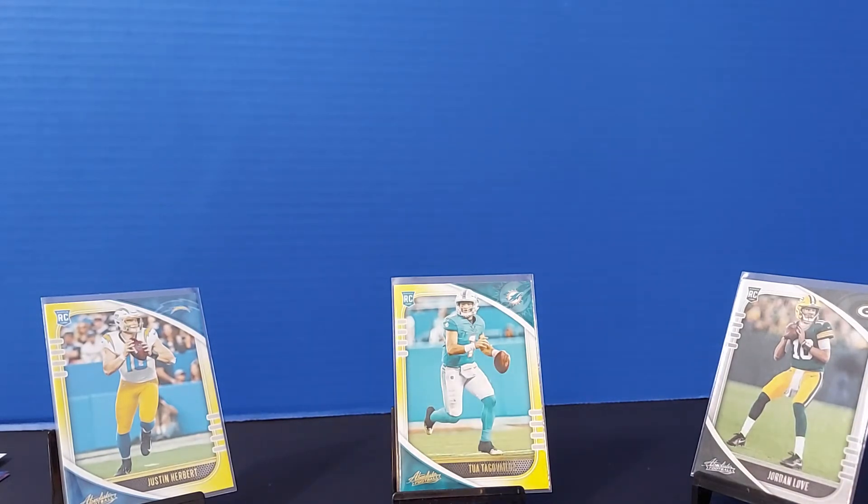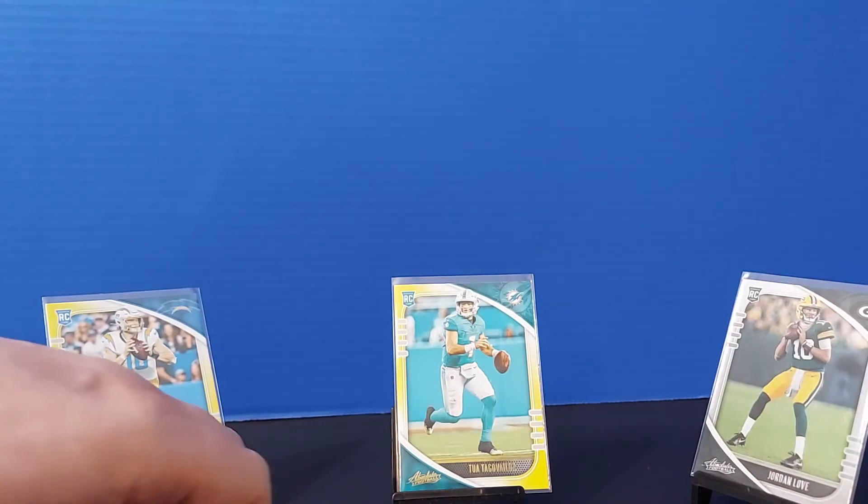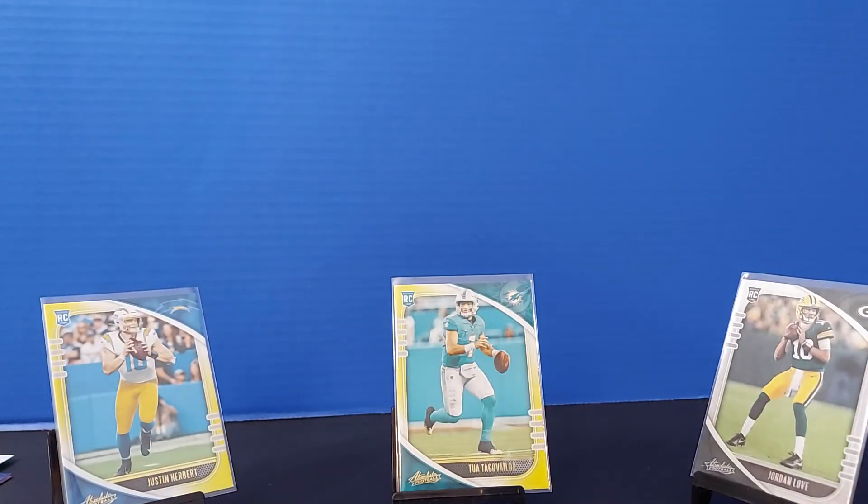Fun rip all around here. Got tons of rookies, only a few vets right at the end. Got Pittman, multiples of Fromm on the base card — hopefully we'll use something in the future. And of course, we got Dobbins in the yellow, the Jordan Love base. Tee Higgins, CJ Henderson. Fun rip all around. Can't argue with a Herbert and a Tua out of — what was that, 15 packs, 20 packs? Have a fantastic rest of your night. This has been the Dollar Tree edition of 2020 Absolute Football.